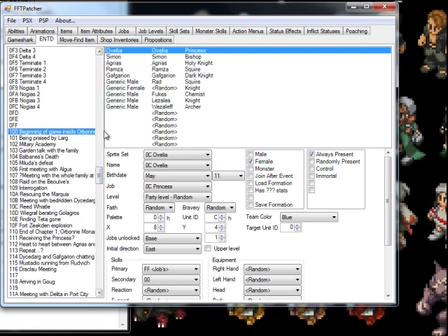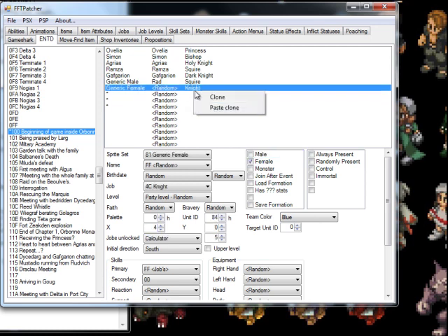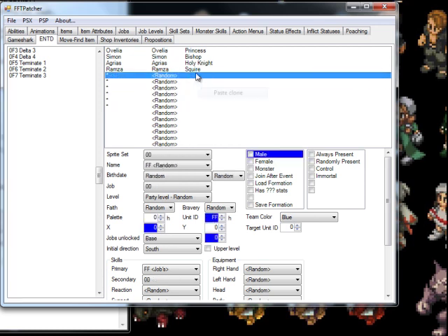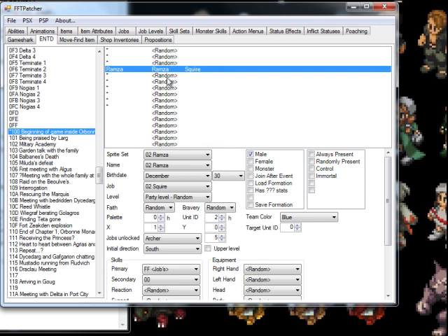I am going to go ahead and replace every unit except for Ramza with nothing at all. We don't need anybody else besides Ramza for this basic event and this is the easiest way to achieve this. I am also going to change Ramza to unit 1 as well as the sprite set name. I am going to flag always present so that we don't have to do anything to call Ramza into the event.